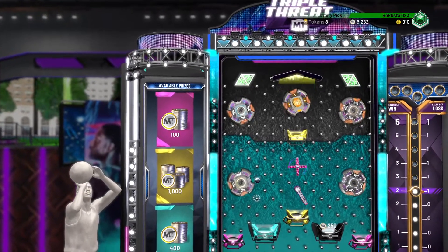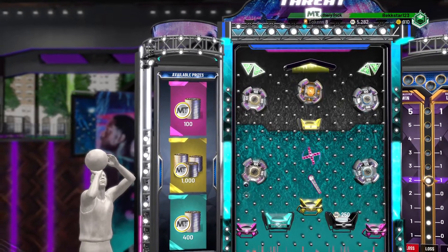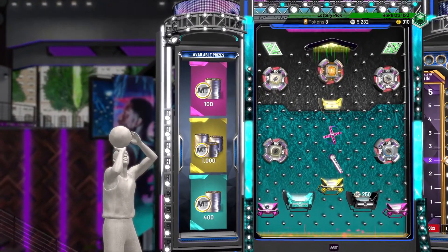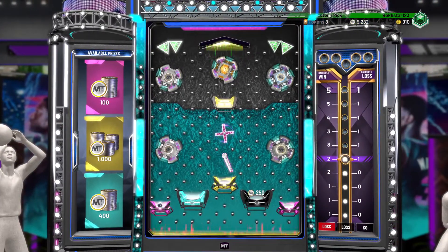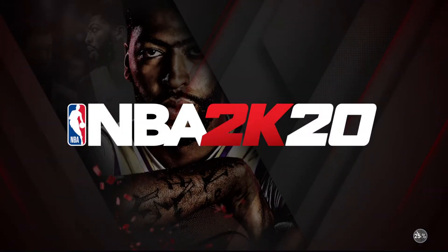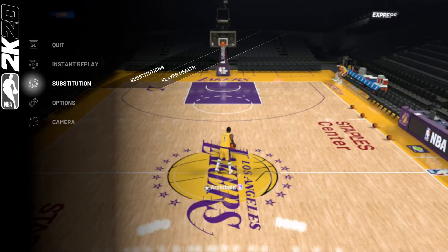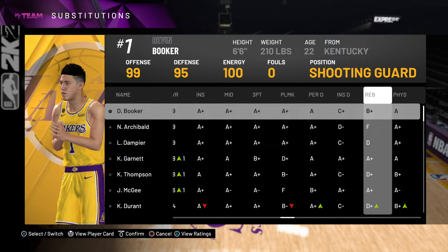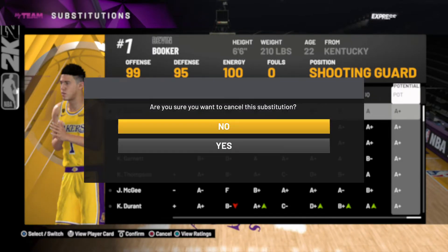We're just going to go into freestyle one more time and actually see more of its offensive stats and see how the card works, mostly with spot-up shooting. We're going to check that out right now — just getting our 300 MT there. The good thing about this card is that it's 6 foot 6, so it's got a very good height advantage. Its only bad stats are inside defence, post defence, and its rebounding — which is a B+, which still isn't bad.